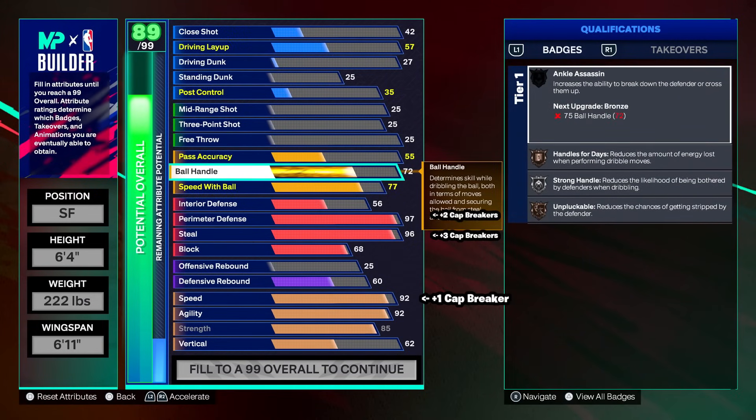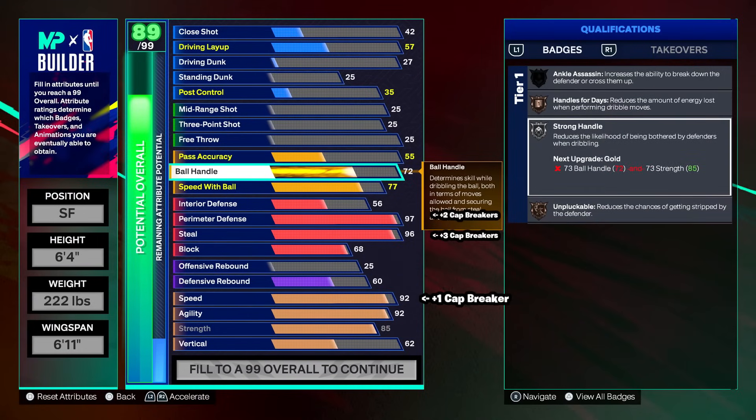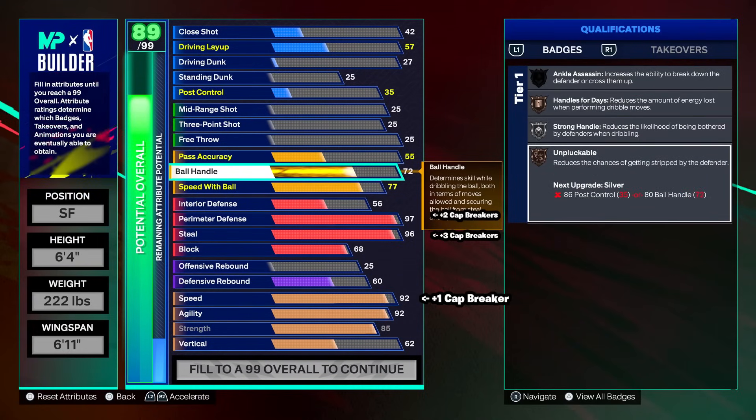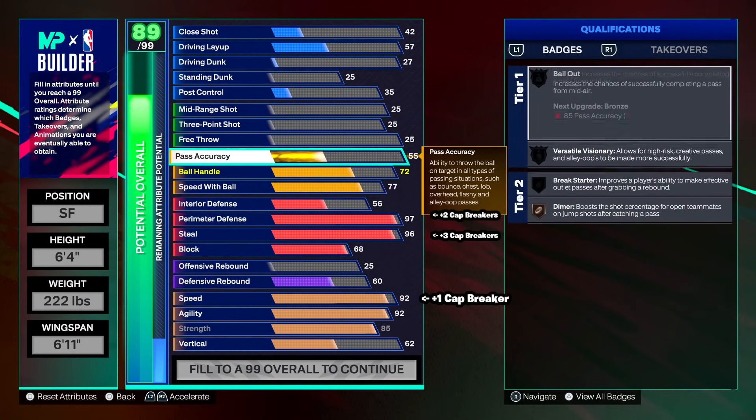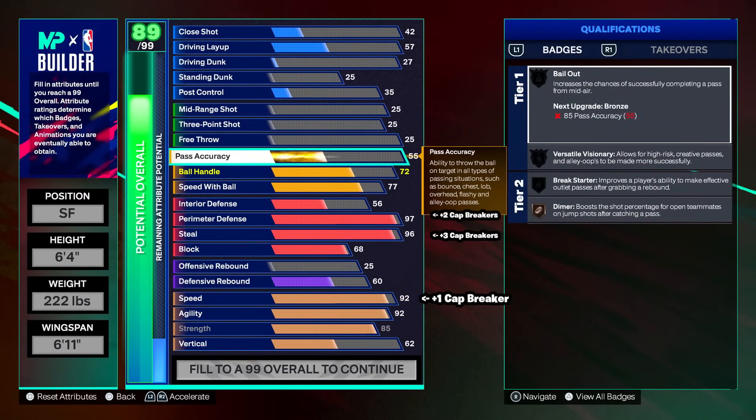72 ball handle gives handles for days, strong handle, silver; unplugable bronze. 77 speed with ball gives silver lightning launch. Playmaking is pretty irrelevant on a build like this — just enjoy the pass accuracy and a little bit of dribbling. We got an 89 three-point shot and an 82 free throw. We're not doing anything to midi.